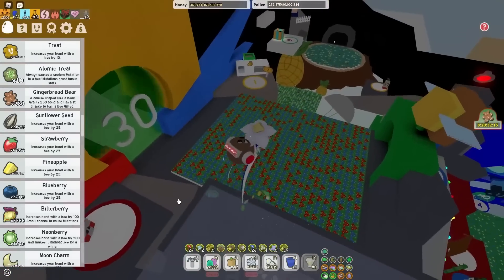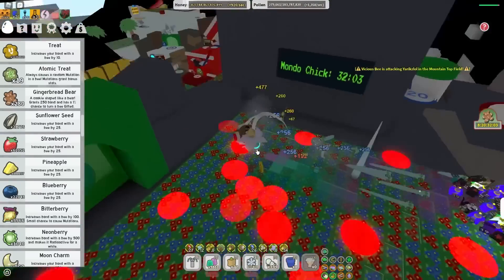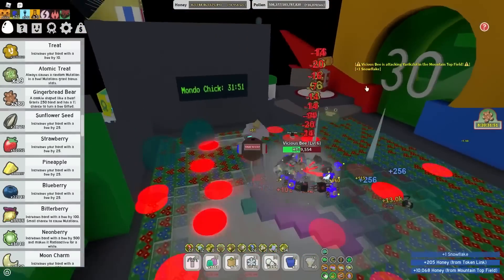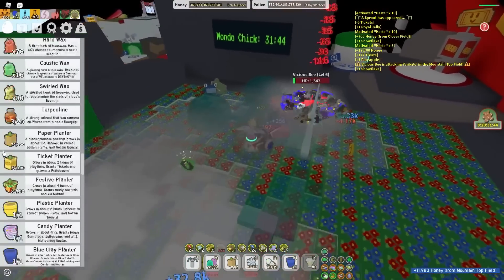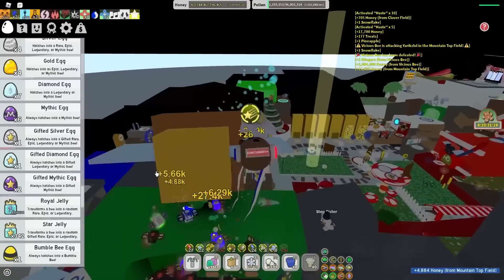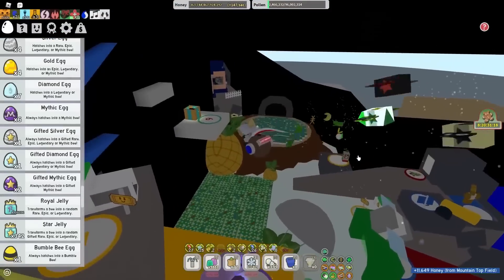Moving on to the next thing, I'll go over to this top area. We have Mondochick — I wouldn't say it's completely useless; it is pretty good for capacity and pollen. But back then, the fight for who got all the Mondochick loot was insane. You'd hop on a private server with a blue backpack and everyone just blades you until you rage quit, because everyone wanted those neon berries, bitter berries, and most importantly the mythic egg. But now that the beast form economy is broken and people are making one quadrillion honey per day, small things like that don't really count. I'd give Mondochick a 6 out of 10 — it's still nice for boosting with a good Mondo blessing for capacity and pollen.